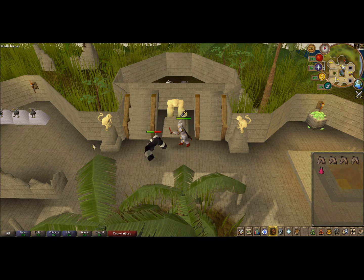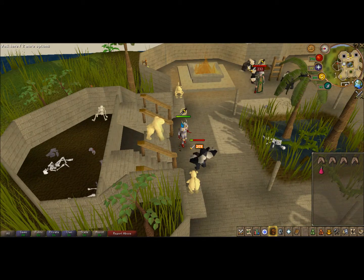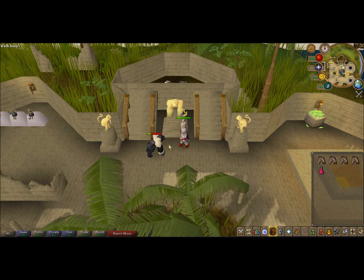Down here there's a little annoying spider that poisons you, which is why I have super anti-poison. I also have some emergency food, because sometimes if you train over here the monkey guards will trap you, like this one is. When the monkey guard beats his chest, that means he's healing, so you get more XP. You just stand here and whack away — you're attacking the monkey guard.